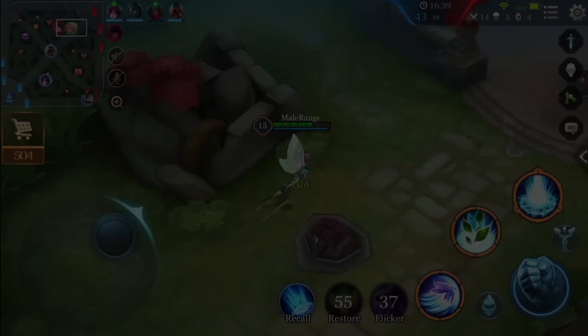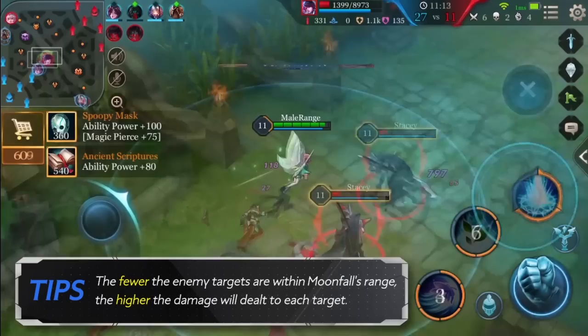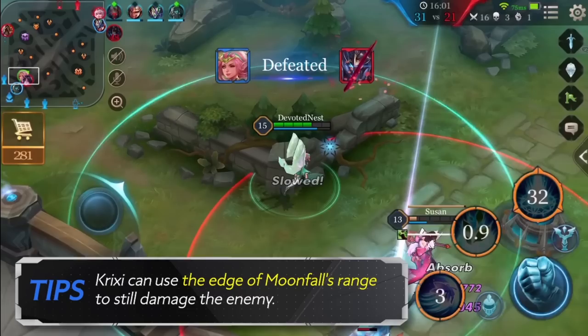Ultimate — Moonfall: Note that the fewer enemy targets within Moonfall's range, the higher the damage dealt to each target. Krixie is quite squishy, so don't run into a teamfight with Moonfall activated randomly — you may get focused and taken down quickly. To make it safe, Krixie can use the edge of Moonfall's range to still damage the enemy.